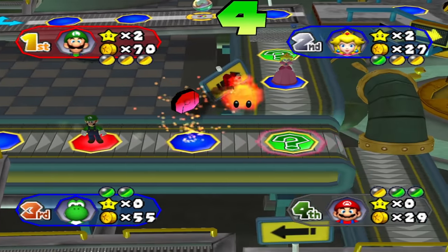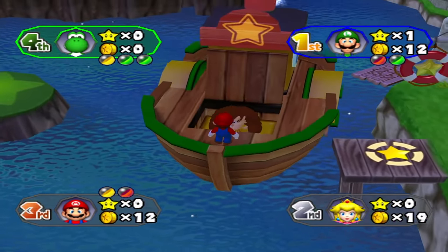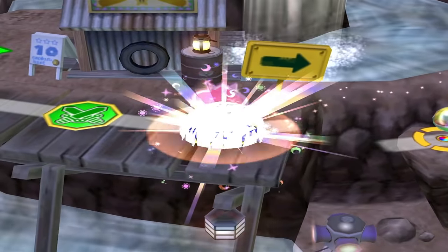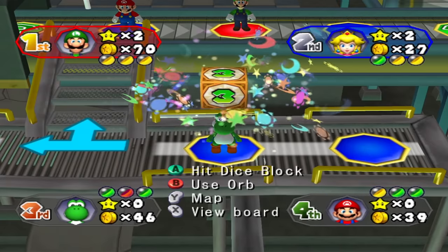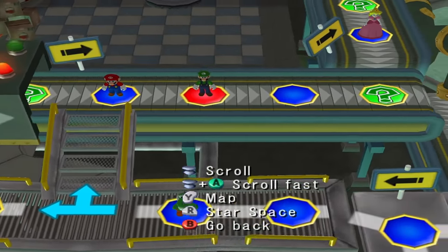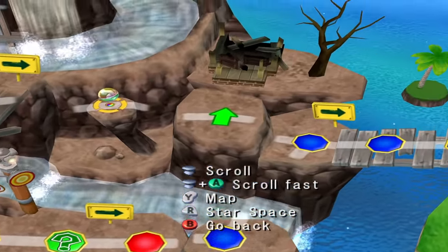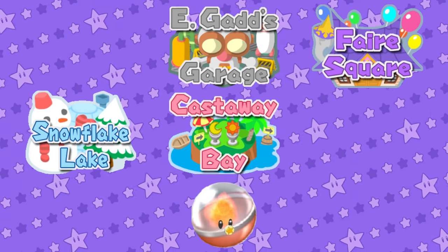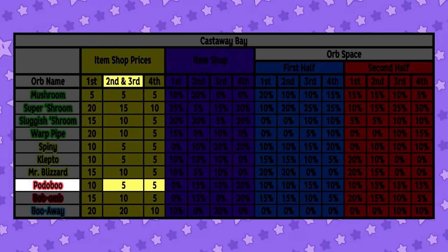Podoboo Orb: any opponent who passes it loses 10 coins. You could place this behind a star so anyone shooting for one suffers a 10-coin loss, potentially lowering their wallet below 20 and screwing them out of a star. You could also place them behind Pink Boo to reduce the chances of someone making a power play. Using this on a player with a ridiculously high coin amount tends not to be worth it since they'll likely afford whatever they want even after the minus 10. This fireball can be found in E. Gadd's Garage, Fair Square, Snowflake Lake, and Castaway Bay. At the shop, you can purchase it for a measly 5 coins if you're in second place or below — keeping one in your inventory just in case is well worth the cheap price.